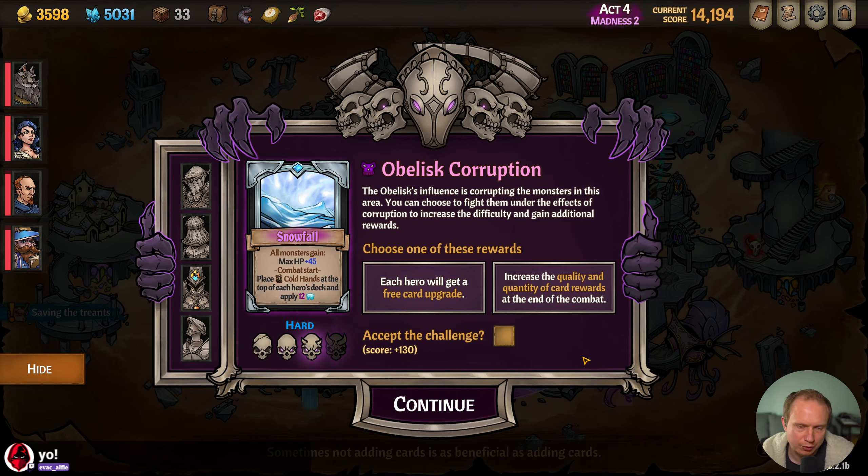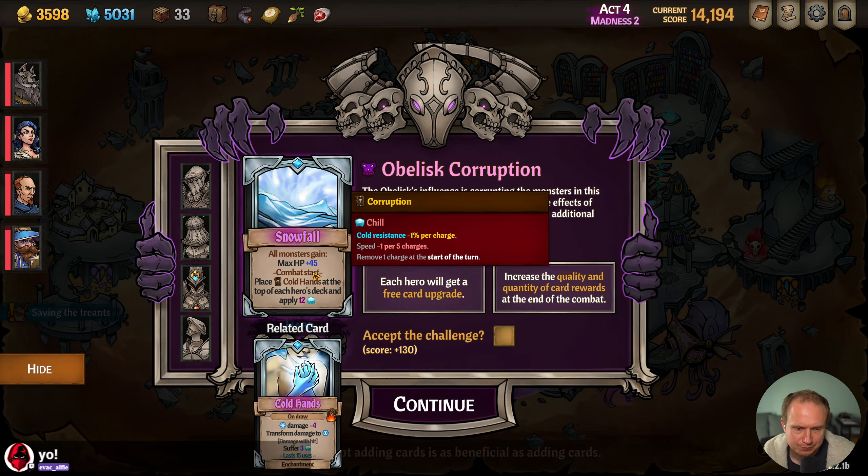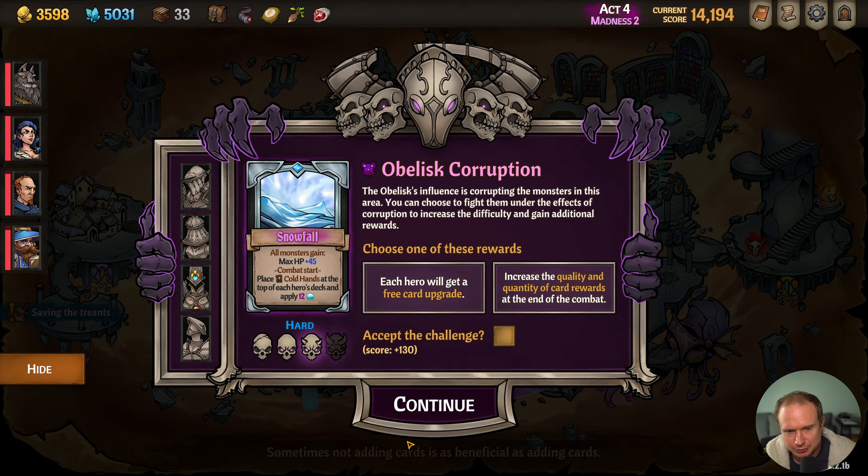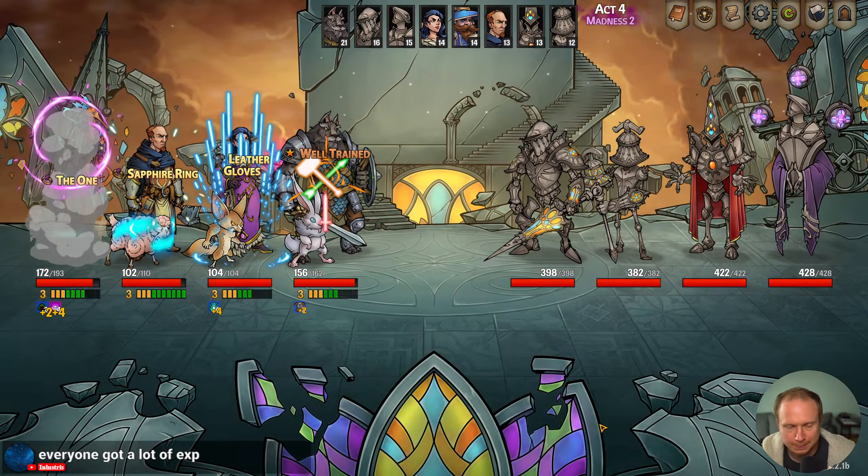Snowfall. Cold Hands — place Cold Hands at the top of each hero's deck and apply 12 cold. Combat start — we get a quality upgrade or a free card upgrade. We don't need either, so we'll skip it. Everyone got a lot of XP, we just weren't near enough. Got it.